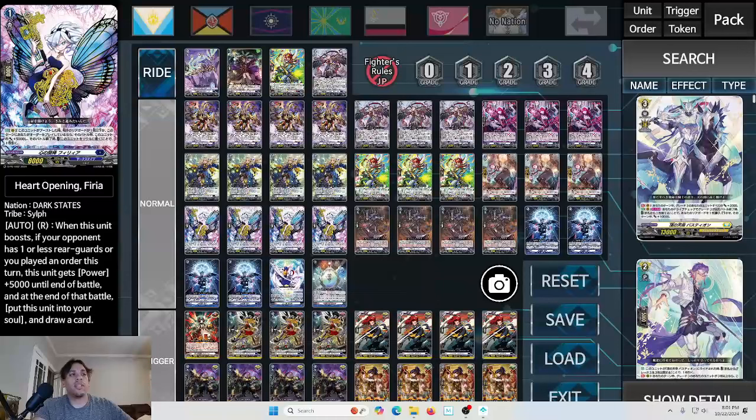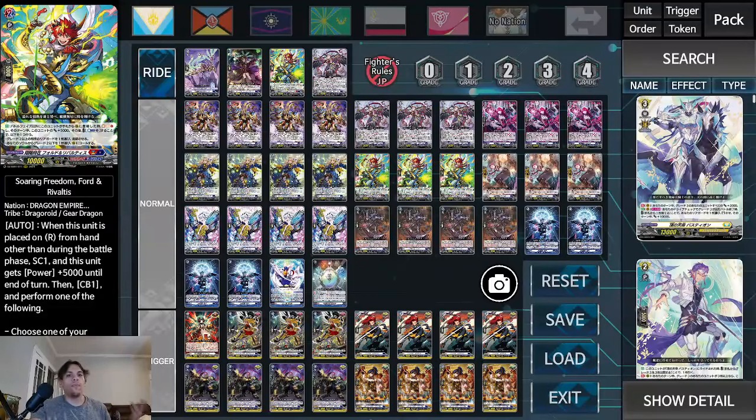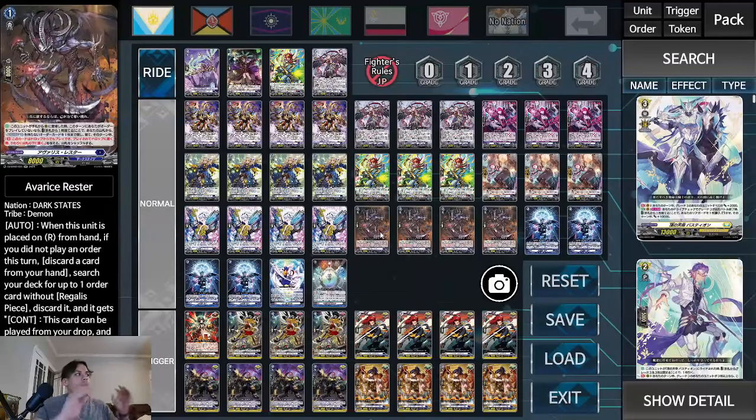We have our three PGs. We're playing four of this card because it's nuts in Liael. This is their Shenry clone: when the unit boosts, if your opponent has one or less rear guards or you played an order this turn, this unit gets power plus 5,000 until end of that battle. At the end of that battle, the cost is put this unit into the soul — but the cost is optional, so you can keep the 13k booster. You're going to be playing an order every turn so this is always live. Cards like Ford can call it back over and over, so you get to abuse this card. The goal is to play Distorted Bane on turns three and four so you can divine skill on turn four. That's why we're playing four Adverse Rester, four Distorted Bane, and a lot of draw power.